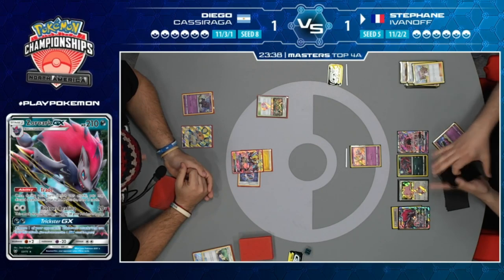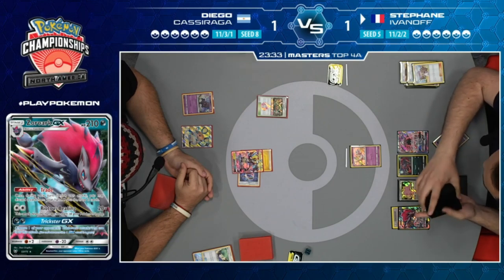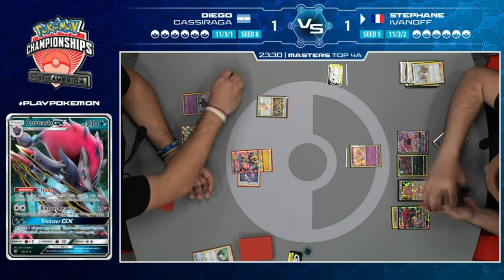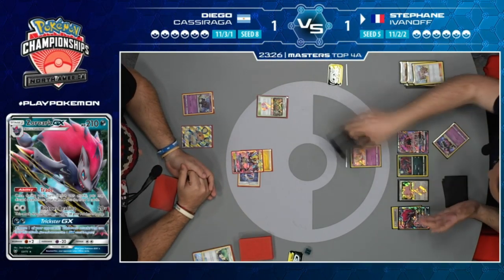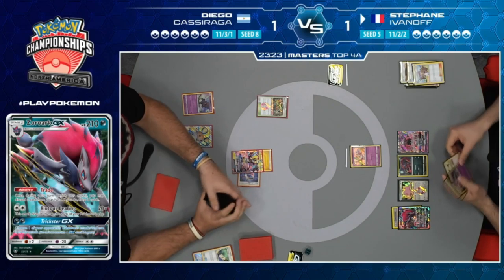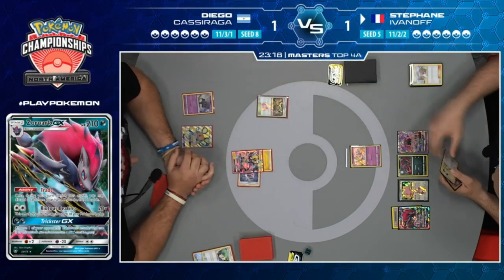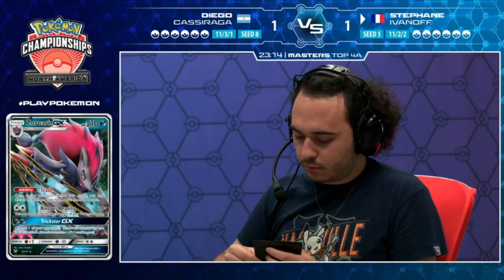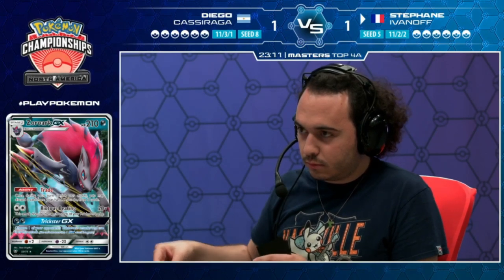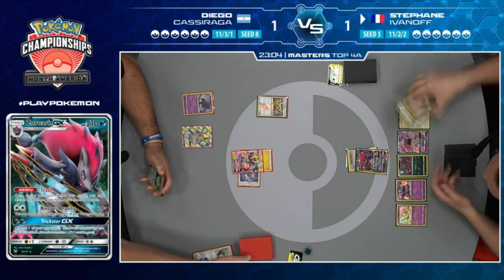The Alolan Muk comes down saying 'Diego, I don't want you to have access to Jirachi or Dedenne.' Maybe a Prize penalty was given - that might be what the poison counters signify. A Meowth comes down from Stefan. He had to use a DCE to retreat and we see 120 damage going down to the Zerora.